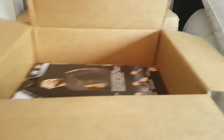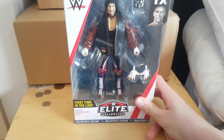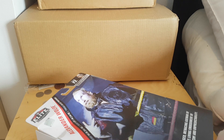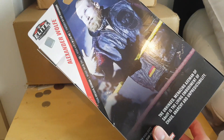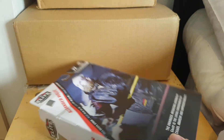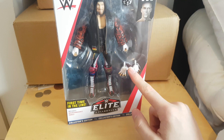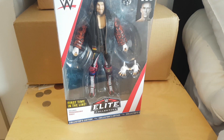First up we have the Target exclusive, first time in the line — Alexander Wolfe. He's going to look nice with my Sanity set. I do have a Killian Dane on the way to finally complete it, which is awesome. Not sure about the packaging on the right side, but really cool — interchangeable hands, awesome attire. He's on NXT UK now, which is really cool.